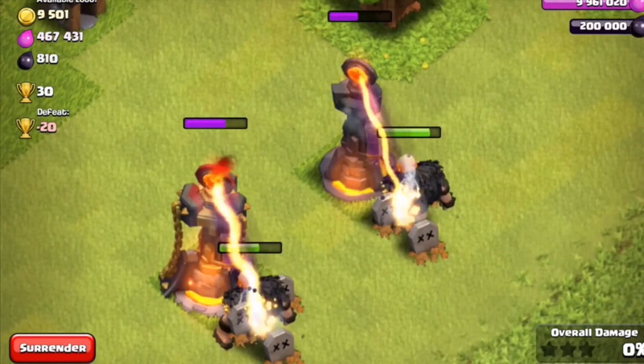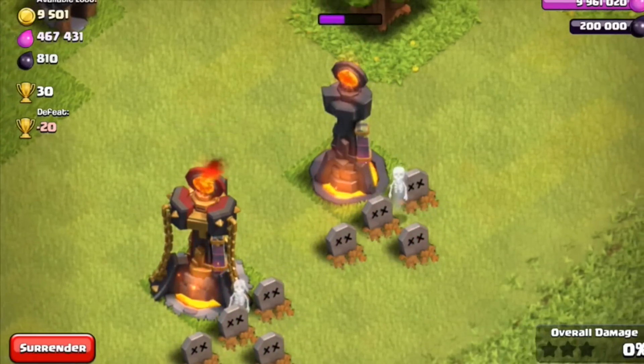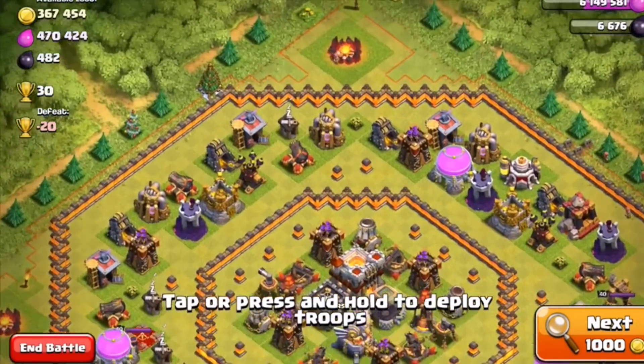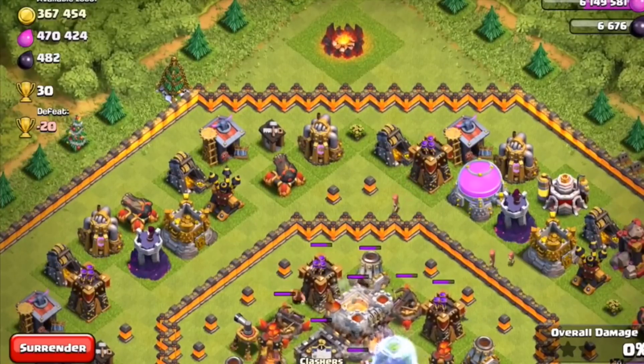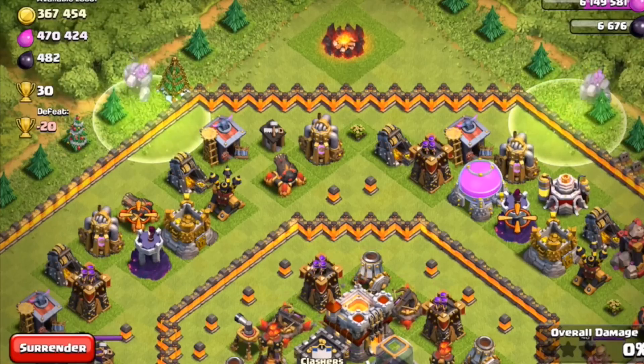Now we're going to see a real attack on a town hall 11 base using the inferno towers and mortars to see how they actually work. The mortars are in the center of the base, there are also some inferno towers in there — they are maxed out — and you can see the attacker using some earthquake spells at first.